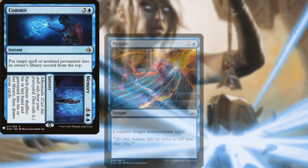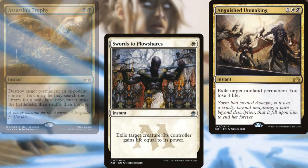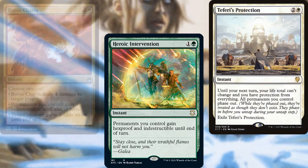Commit Memory, Negate, Abrade, Assassin's Trophy, Swords to Plowshares, Anguished Unmaking, Fracture, Beast Within, Generous Gift, and Counterspell make up our spot removal package. But we've also got Heroic Intervention, Teferi's Protection, and Boros Charm for protection.